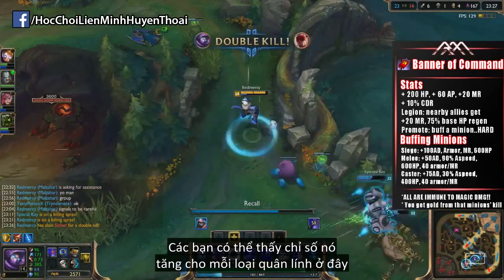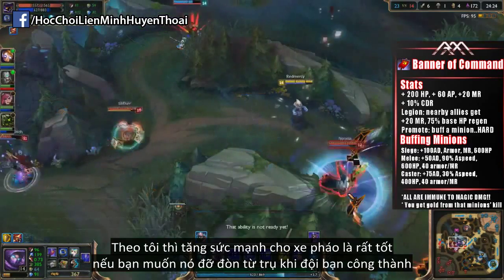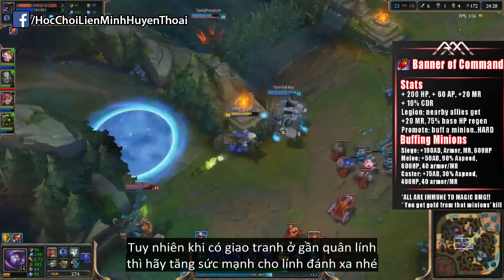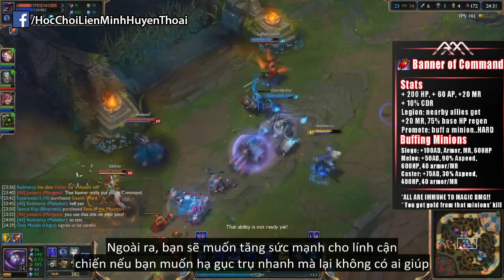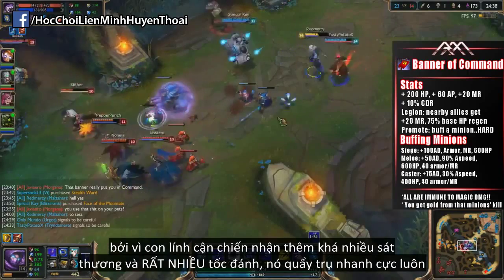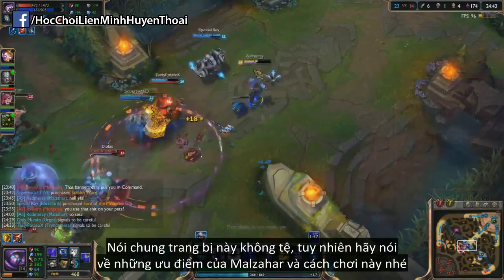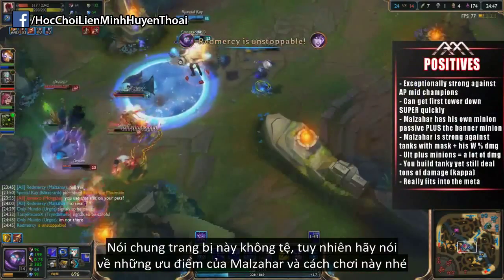You guys can see the stats this item gives to each respective minion. From my experience, buffing the siege minion is great when you want it to tank the tower for a very long time when your team is there to siege. If a team fight erupts around the minions, definitely buff the caster to help you out. And you want to buff the melee minion with your Banner of Command when you want to take a tower down extremely quickly while no one is around, because the melee minion gets a lot of bonus AD and a huge amount of attack speed, and you're just gonna watch it wail away at the tower. Quite honestly, the item is not bad — but let's talk about the positives of Malzahar and this build.